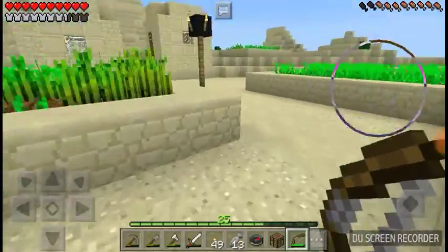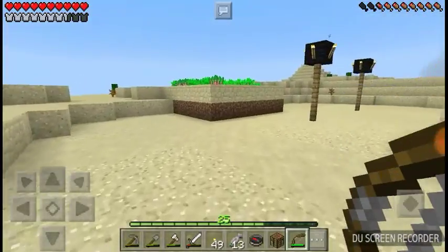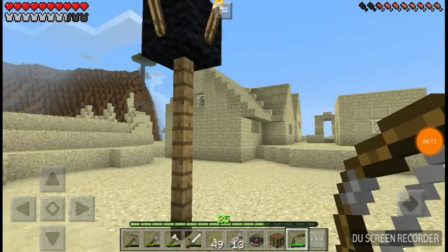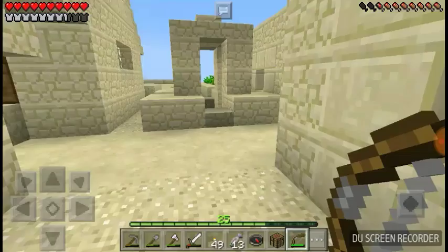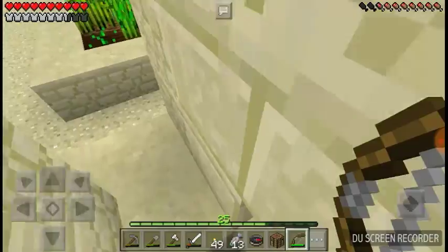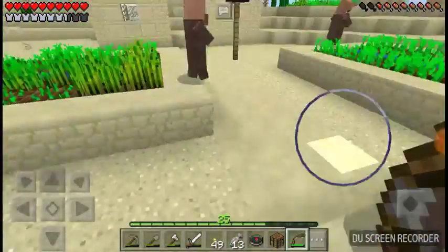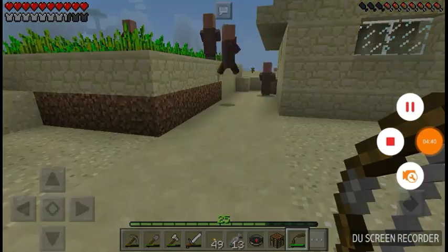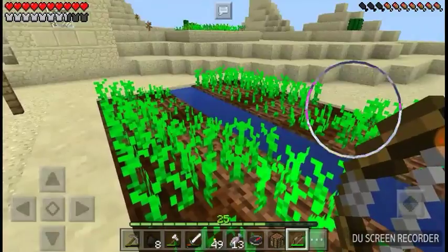Oh my. They have... What do they have? I know they have beetroot. They also have carrots. And there's even a well. Oh my, almost inside that little house. Oops. Okay, they have wheat. They have beetroot — just plain old beetroot. These guys are looking at me. I can't even trade with them. I think they only have beetroot. Let's check that thing.